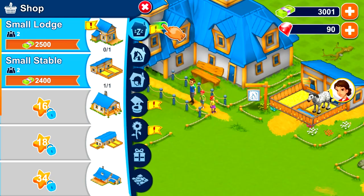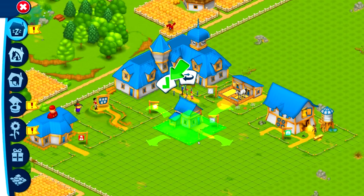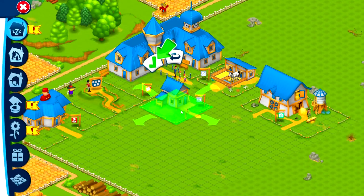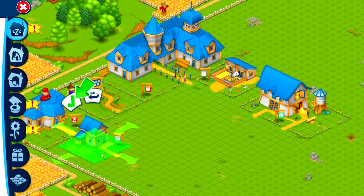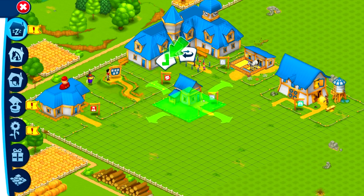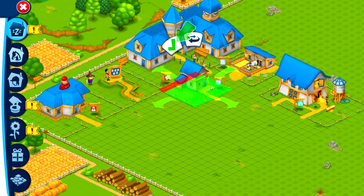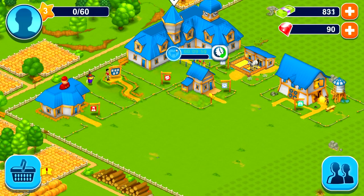We drag the lodge and want to put it wherever we want. I kind of like it being down here. It's far away from the rest of the farm, but I don't know what else we're going to do. I guess we'll put it right there — that's fine. Check it off. And 3, 2, 1 — it's done.